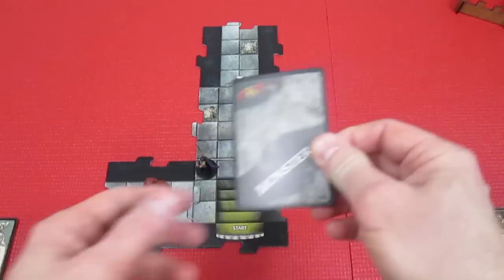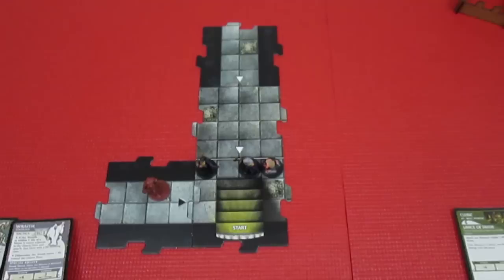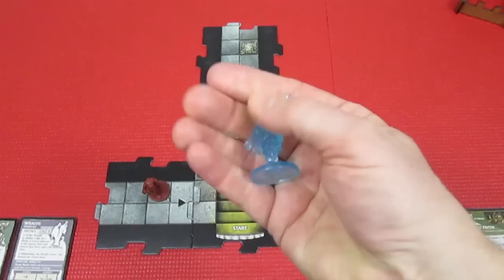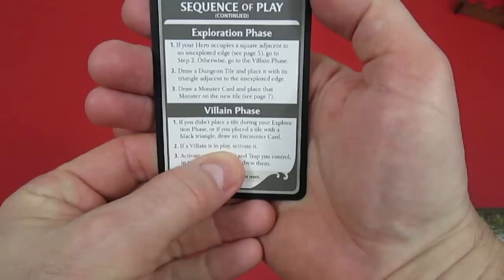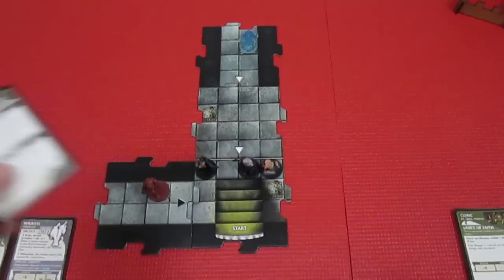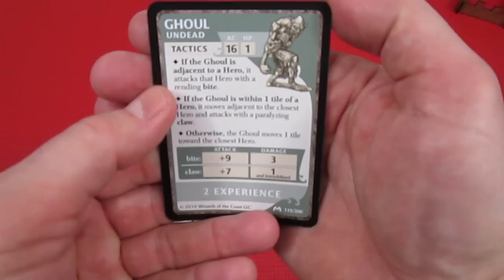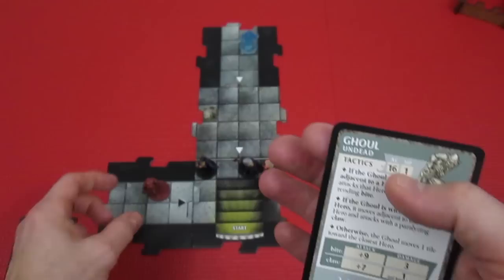Alissa now starts with two monsters! We draw a Wraith - undead, which is good for Thorgrim. The wraith shows up on that tile. Continuing the villain phase: Kavin didn't change into a vampire, no villain active. Now we activate each monster. First the Ghoul: if within one tile it moves adjacent to the closest hero and attacks with a Paralyzing Claw - plus seven, one damage - and if it hits, the hero is immobilized. The ghoul moves here, not onto Kavin's tile.